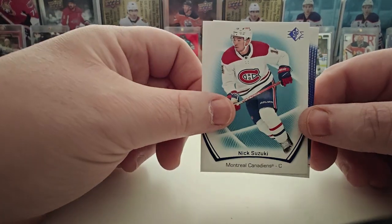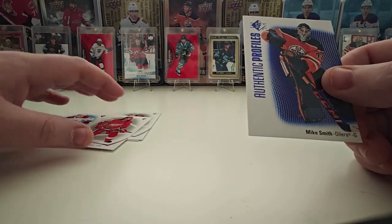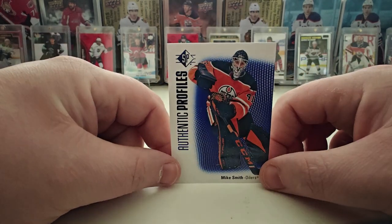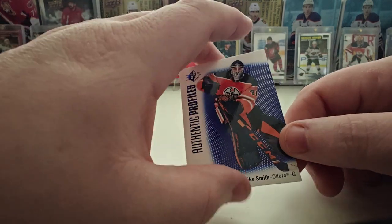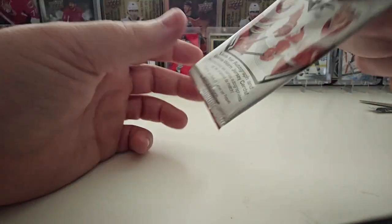Nick Suzuki in the blue — that's a nice card. And what do we got here? Authentic Profiles: Mike Smith. I remember him — was that a couple years ago in the playoffs with Edmonton? When he was on, boy he'd steal the game, and when he was off, yikes. All right, that's pack one.